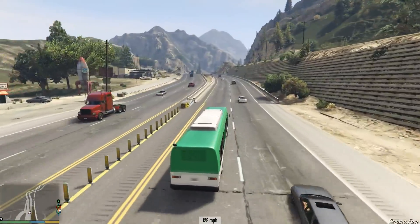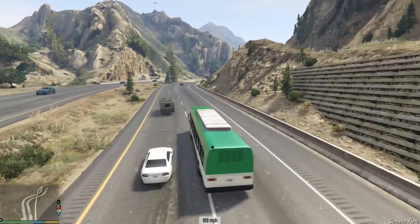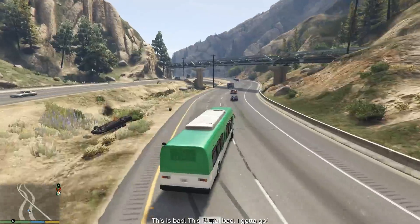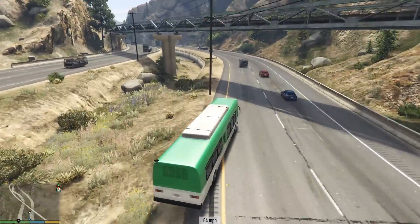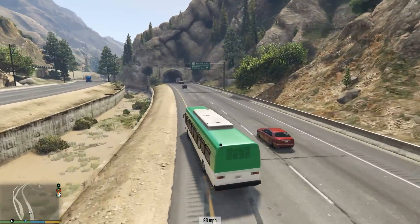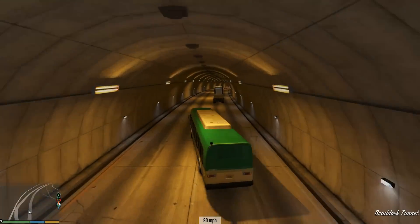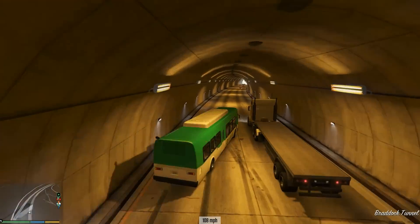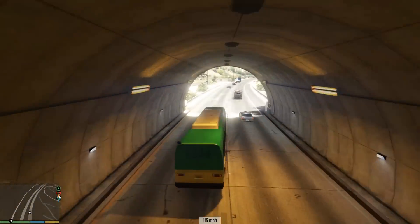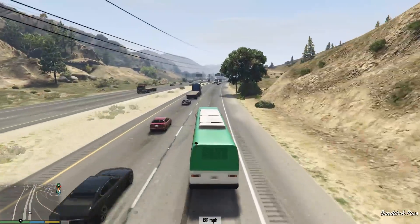One thing I absolutely love about this mod is that it's not just player cars that are affected. So if we see there - that's an assault car - I would not be on the other side of the road there, not with a slidey bus. I very very nearly took that character out. You'll see AI vehicles - if we could find an AI driving a bus it would be hilarious - but AI sultans and some of the supercars will be sliding around manically as well.